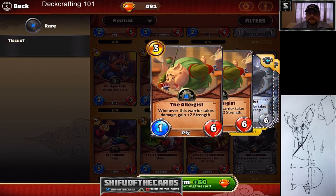The Allergist — the card I named after my son Tony, who sneezes all the time — is truly an auto-include, right next to Bunny Bowman. It gains strength and takes a damage. If you play it right and pair it with Hungry Hog, which heals it, you see the Pork Plate combo in fruition. It's a beautiful thing.